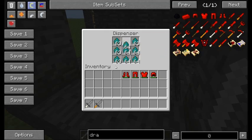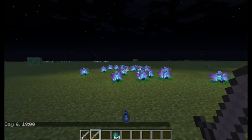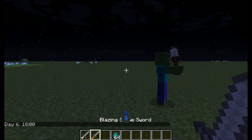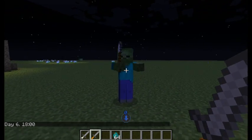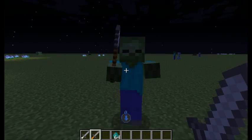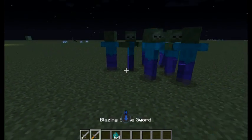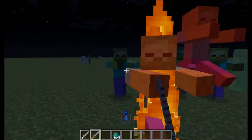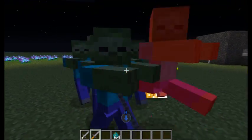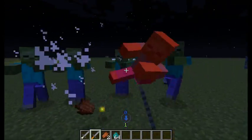So we're just going to grab a stack of zombie eggs and switch it over to midnight so that they're not burning up. Now, with the blazing weapons you have a chance of igniting your enemies. It's not every time — it's actually a kind of low chance, because if it was every time it'd be a little bit overpowered. It's kind of like a random fire aspect applied to your weapon.